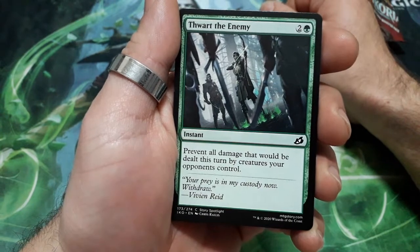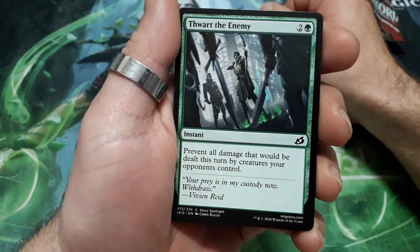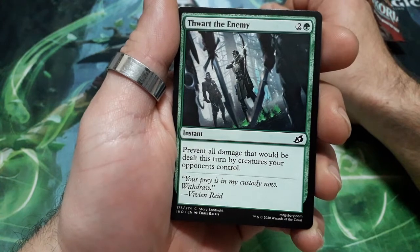Thwart the Enemy, three drops. Prevent all damage that would be dealt this turn by creatures your opponent controls.